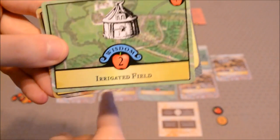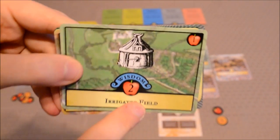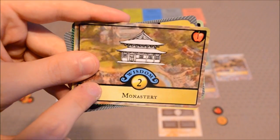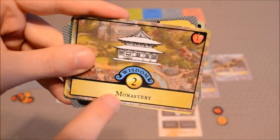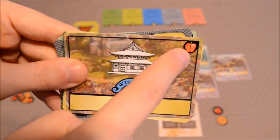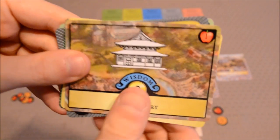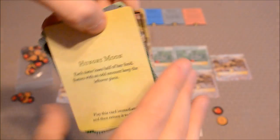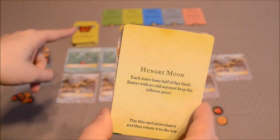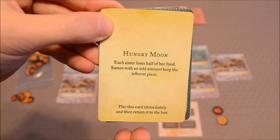You can also upgrade your land cards, like I was showing you before. This irrigated field is placed on top of a simple farm to increase the amount of food it gives off whenever you harvest. Likewise, you can put this monastery card on top of a small village to increase the amount of gold it pays out — you still only pay one food during the tax portion, but it awards more gold. Finally, you've got moon cards, and these are resolved immediately whenever they are drawn from the market deck. Basically, these are events that you'll have to resolve whenever you draw them.